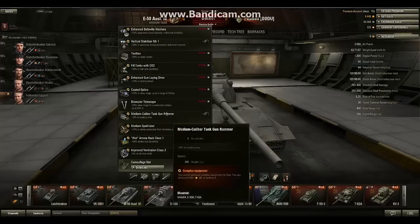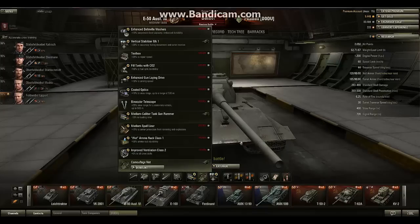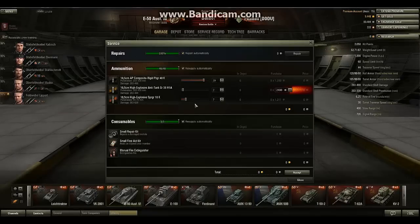All the Germans reload pretty fast. With the rammer it goes from around 12 seconds down to around 9 to 10 seconds, and with both modules combined around 8 seconds - that two-second difference could save your life. I also recommend a camouflage net - it's pretty cheap and you can transfer it from other vehicles. That's what I recommend for this setup.